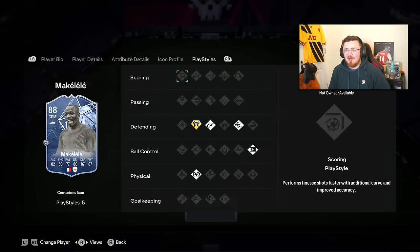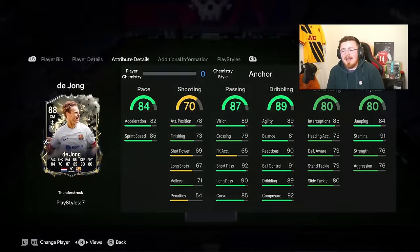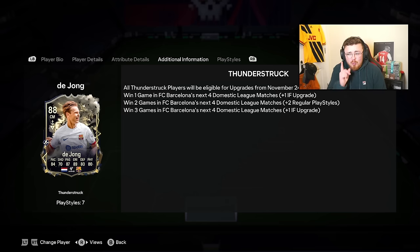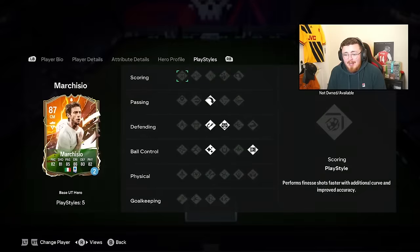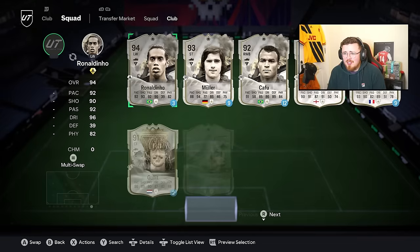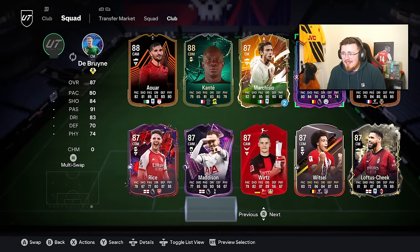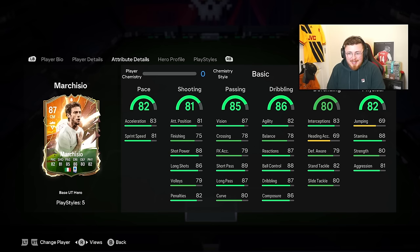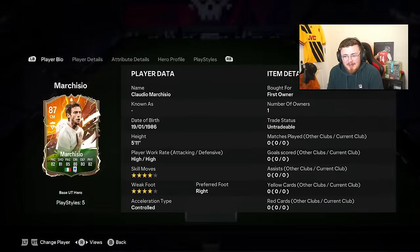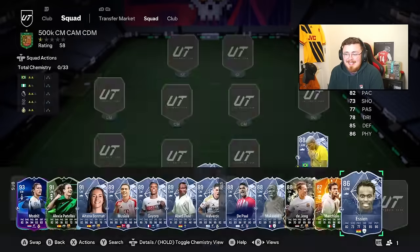Makelele is an out-and-out CDM machine with Block, Anticipate, Slide Tackle, and mad stats - the Kante-esque vibes but Makelele is the original. My current CDM is Marchisio - he's just secured a plus one and hopefully goes to a 90 with two play styles if Barca win their last two games. He's unbelievable. JJ Okocha is an honourable mention - a ball carrying maestro, unbelievable at dribbling but shooting is fraudulent. I actually got a Rank 1 with his loan card. Talisca is brand new - price might drop, really solid option, tall and offering something different in the CAM role with Finesse Shot and Long Ball Pass play style plus.